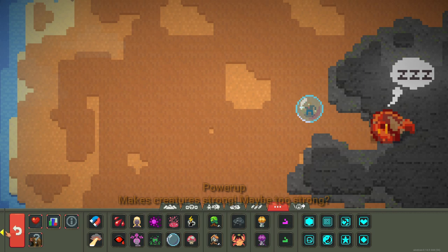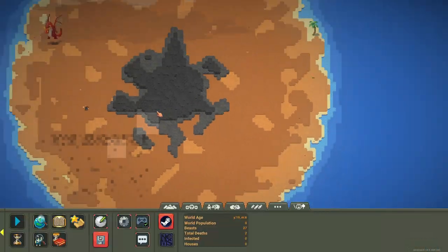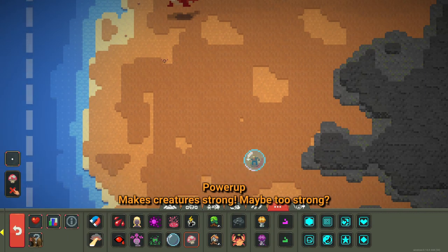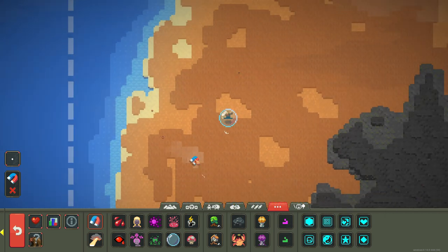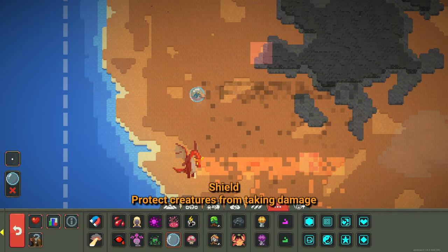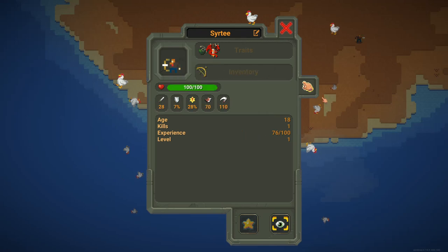Go on and kill the dragon! He did a lot of damage. The shield goes up again and the power-up too - drag him close to the dragon. There we go, a lot closer. Just go and kill the dragon, buddy. The shield goes up again - we don't want it going out. I think that dragon is dead!